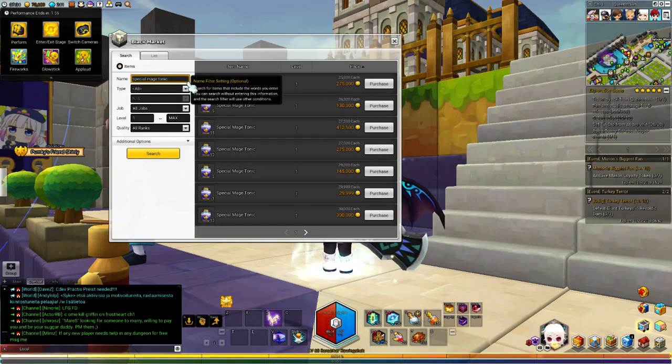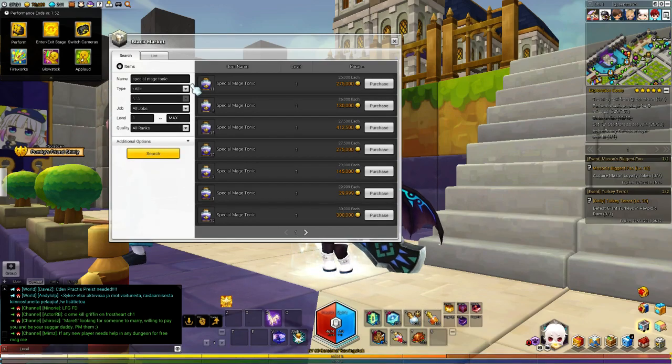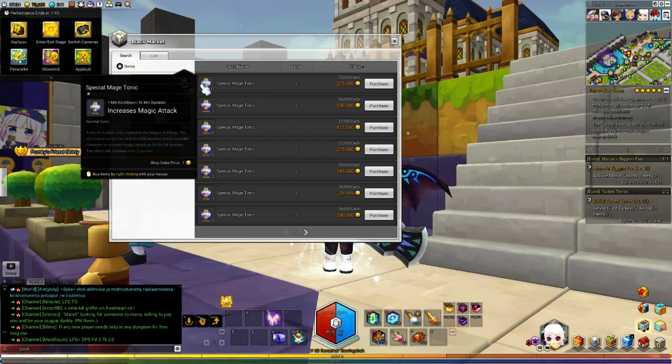These are what I would recommend to look up on. If you're playing a physical class, I would not recommend buying them unless you're rich. You can craft them for yourself because every time you craft, you're gonna get 10 of these from one craft.